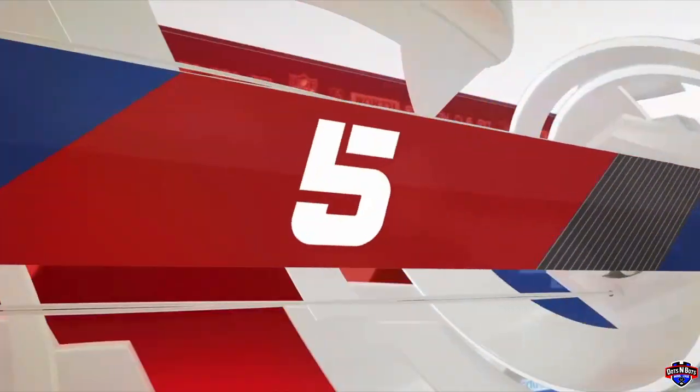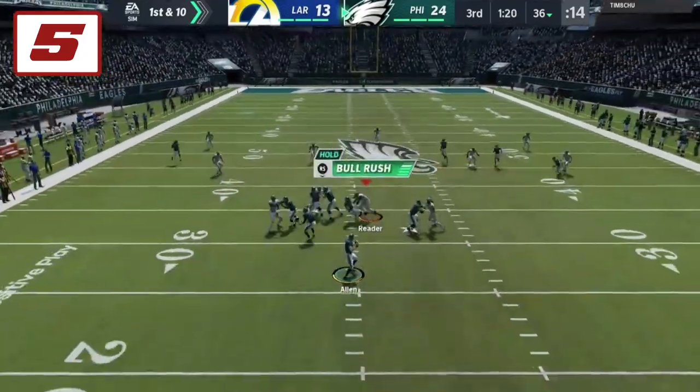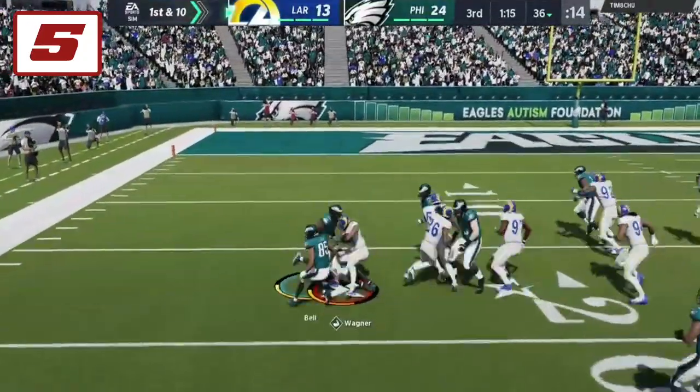At number 5, we get this party started with our Game of the Week matchup and it's Josh Allen throwing an interception to Bobby Wagner, who takes this one back nearly 30 yards to swing momentum back for the Rams.